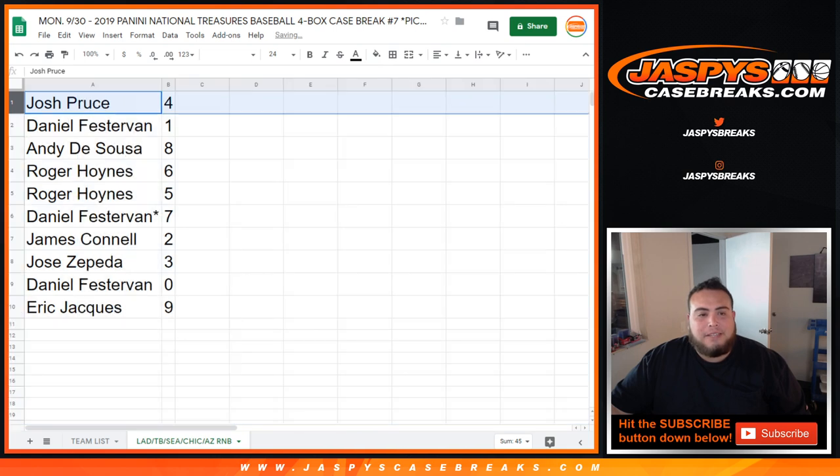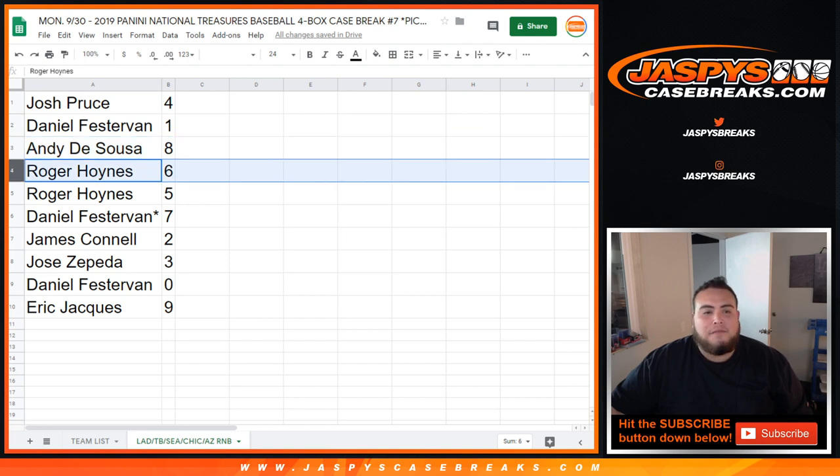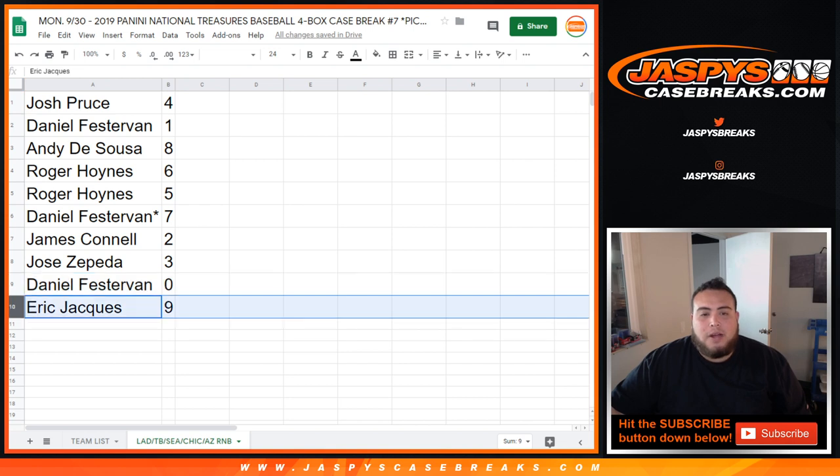There you go — Josh got spot 4, Daniel with spot 1 (any 1-of-1s for these teams will be yours), Andy with 8, Roger you got 6, and 5 Daniel — last by Mojo, lucky number 7. James with 2, Jose you got 3, and Daniel with spot 0 — any and all redemptions for these teams will be yours. And Eric with spot 9.